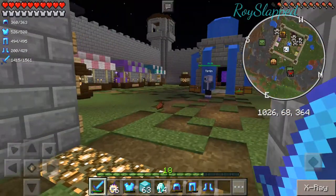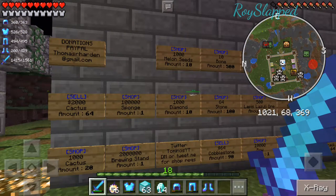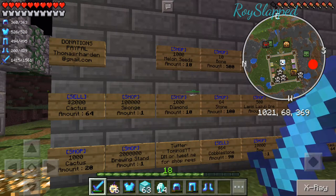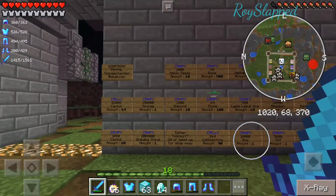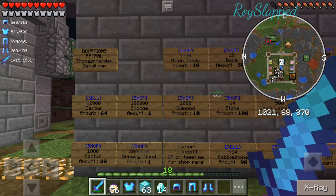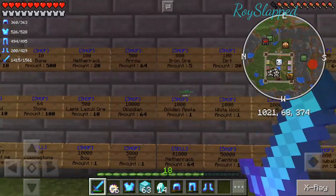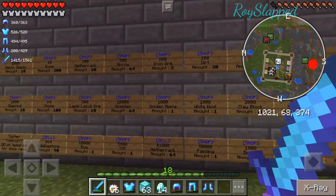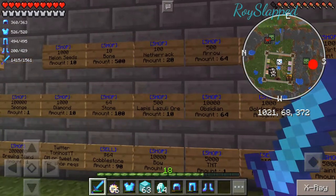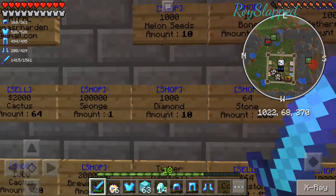One thing that's new to the server — because this is Minecraft Pocket — there's a lot of items that you can't get in game yet. So people voted in an economy, with shops for different things that you can't get yet. You can actually go and sell items for money, and then you can buy stuff. There are some pretty cool things you can buy in here, like for 10,000 you can get obsidian.